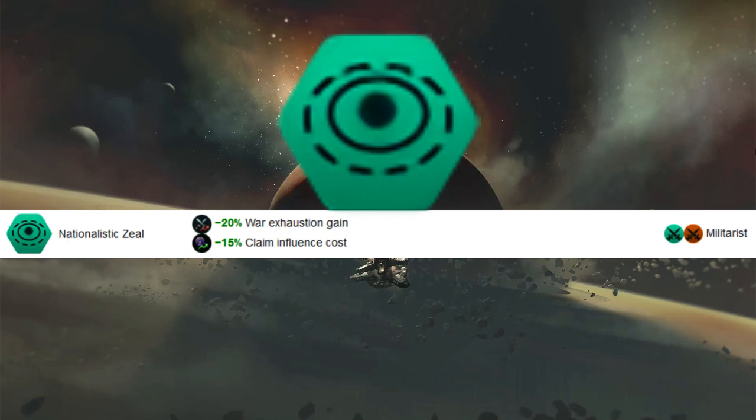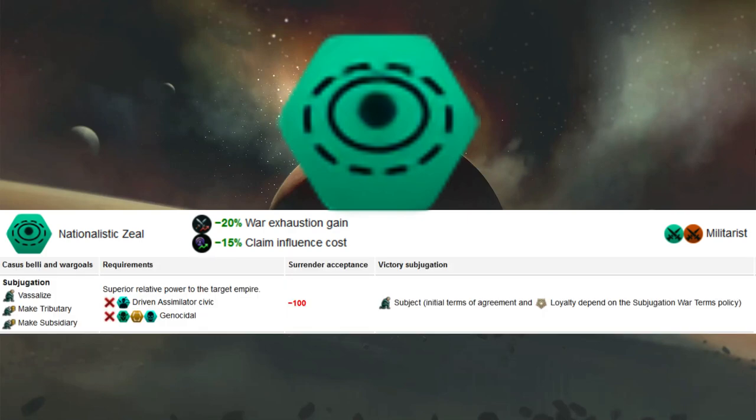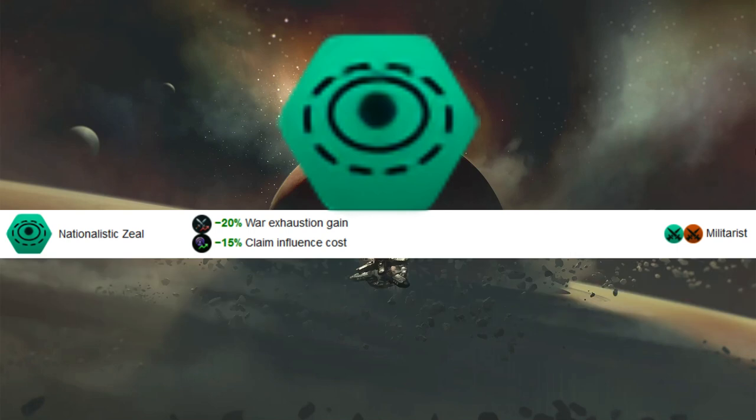In multiplayer, those same issues are further exacerbated. Taking something as weak as Nationalistic Zeal puts you back significantly. War exhaustion gain is generally not useful at any point — if you're winning, you win quickly; if you're losing, you lose quickly. Even in a long war, the worst outcome is status quo, which you can play around. The claims influence cost reduction is also not as useful in multiplayer, since most war goals are subsidiary or subjugation, or you're only claiming four or five specific systems — so saving 15% just doesn't cut it.